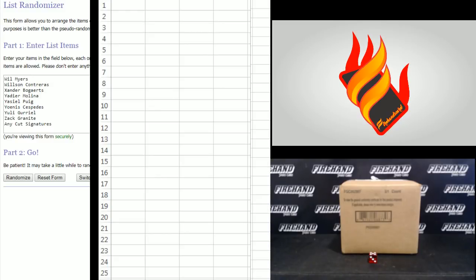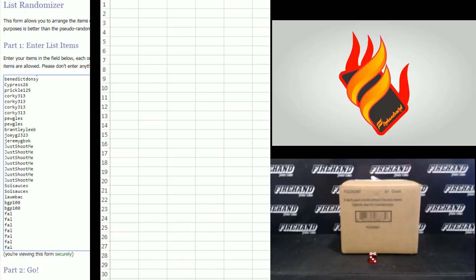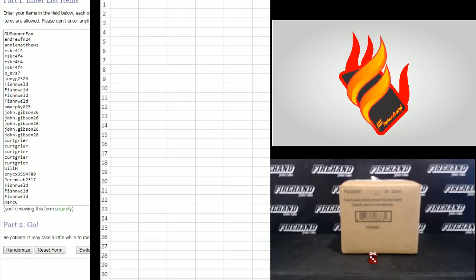Let's get 30 at a time. On your names, we got DIOT623 on the bottom. We oversold this break by one and I had to give Gabe BGP100 a refund. OU Sooner Fan on the top. Here we go, good luck.